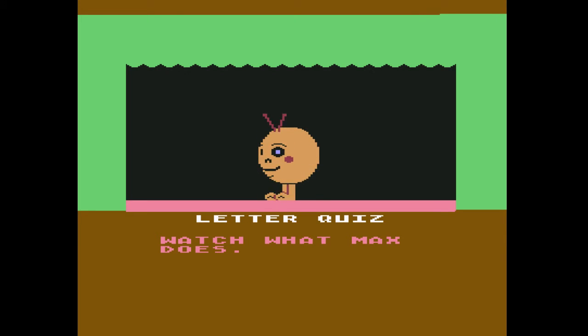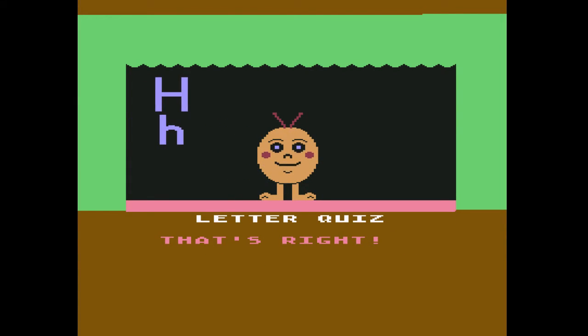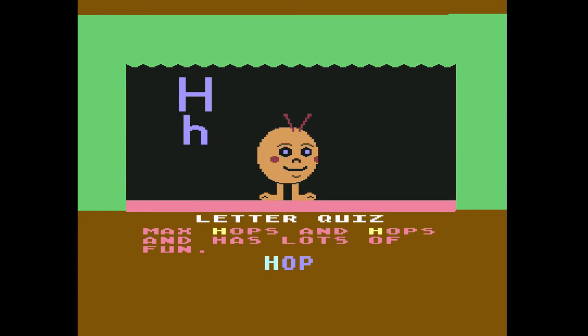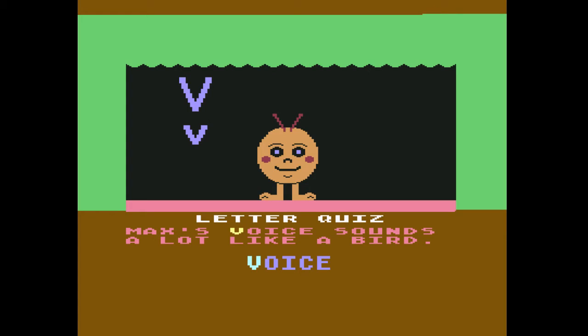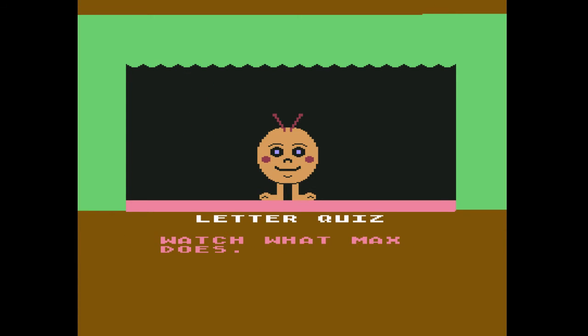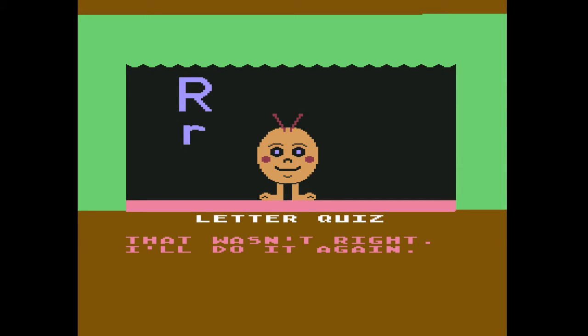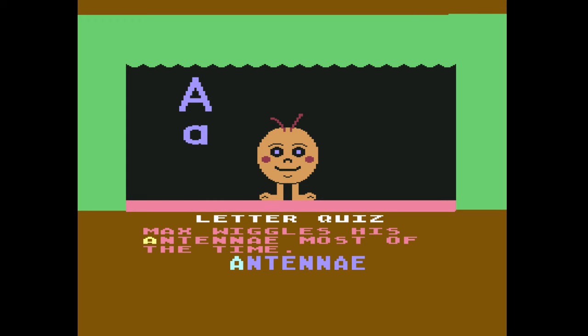Match what Max does. That's probably the harder age level. Let's see if I can pass this. I wasn't fully paying attention because I'm trying to remember Romper Room. The voice sounds like a bird — sounds like R2-D2 or something. I'll only do one more and then I gotta look up Romper Room. I have no idea. That wasn't right, I'll do it again. Watch what Max does — it's the antennae. That's an A. Let me Google this real quick.